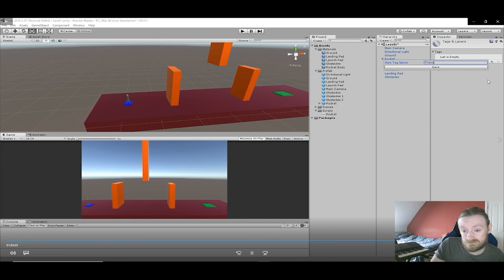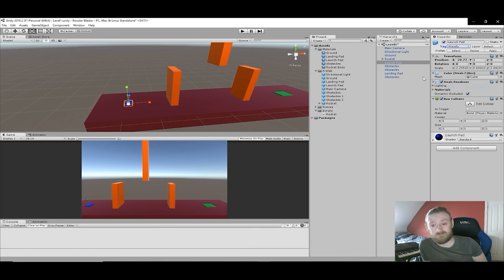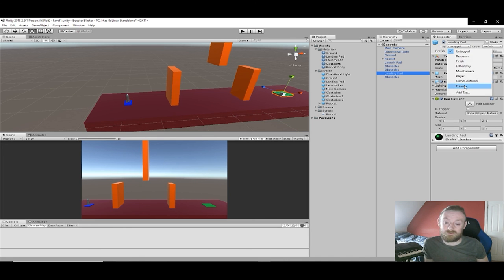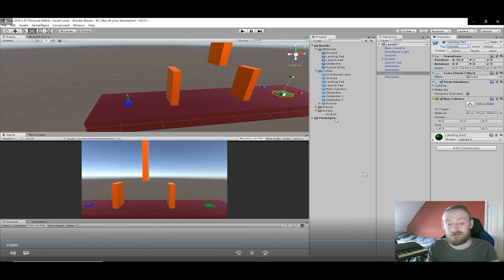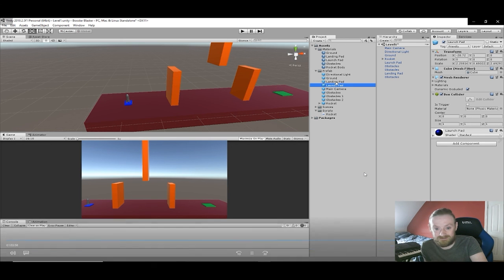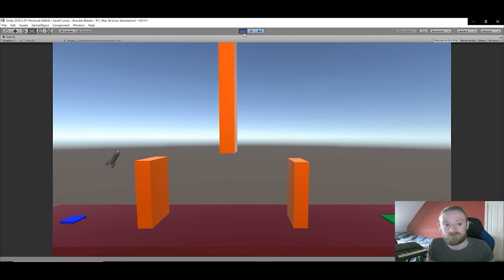I create a tag called 'friendly'. The ground is not friendly. The launchpad is friendly. The only reason I'm setting this up is that I will use the tags to specify what the ship can touch and what it can't. Obviously the launchpad and the landing pad are friendly so you can touch them. Everything else will be unfriendly, dangerous, or damaging — whatever tag I end up using for that. If the ship touches anything with that tag, it will die. And I'm pretty sure I will implement that in the next video.